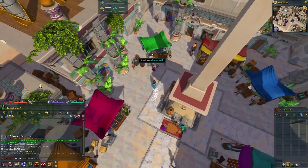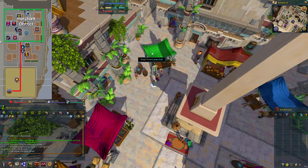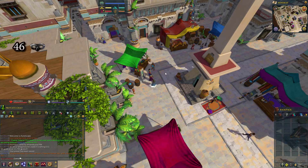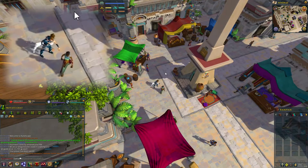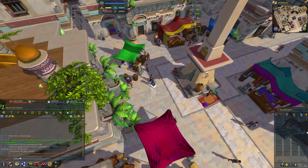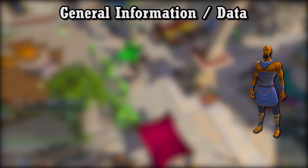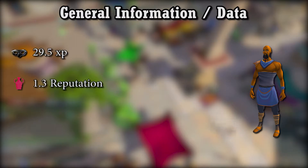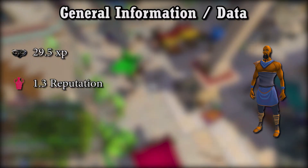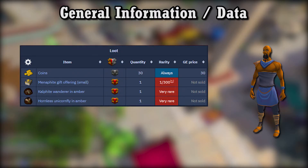The easiest way to get small gift offerings that I've found are from Menaphite marketeers in the marketing district of Menaphos. You only need 46 Thieving to pickpocket these. What I like to do is pickpocket a woman in the purple skirt because she tends to get stuck a lot. Menaphite marketeers give 29.5 Thieving XP and 1.3 base faction reputation per pickpocket. Their drop table consists of just 30 coins, Menaphite gift offerings, and one-time insects in amber drops.